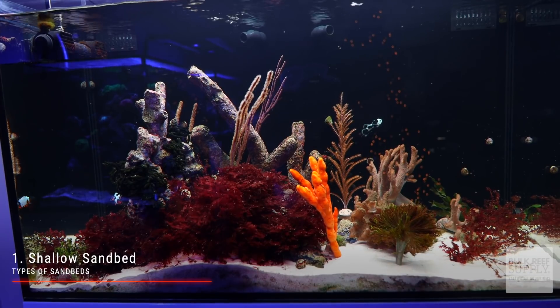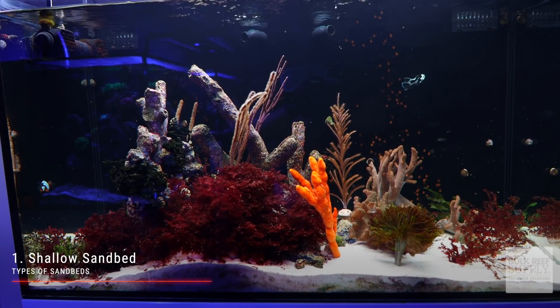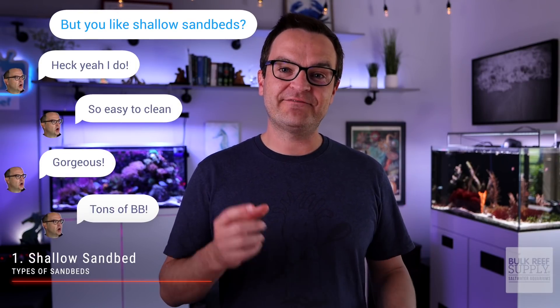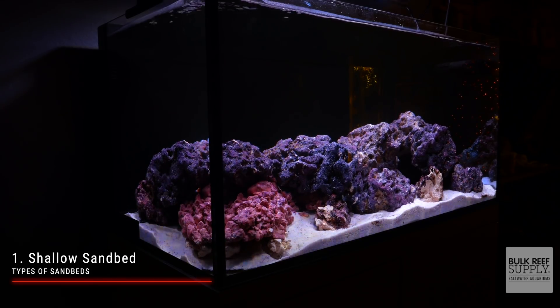Don't do a deep sand bed. A shallow sand bed, on the other hand, is any sand bed less than two inches, but they're usually around one inch in depth. Easy to maintain, aesthetically pleasing, and deep enough to provide habitat for most of your livestock. A shallow sand bed also has a ton of surface area for beneficial bacteria to colonize and move the nitrogen cycle along.